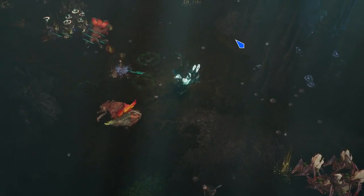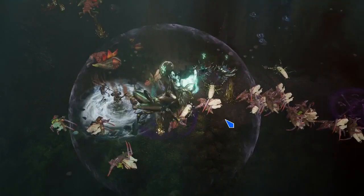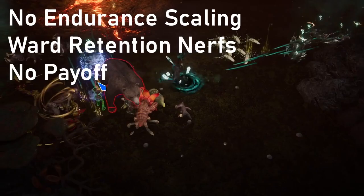Exsanguinous always had an opportunity cost of not wearing a normal body armor, which allowed you to have other prefixes and suffixes. Now you can add intelligence, vitality, and health to your Exsanguinous to make up for the lack of other stats, but between the lack of Endurance scaling, ward retention, and the general lack of a payoff for using Exsanguinous, it just doesn't quite hold up on the top tier builds.